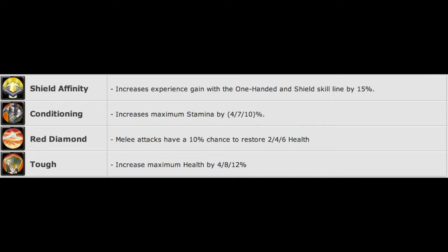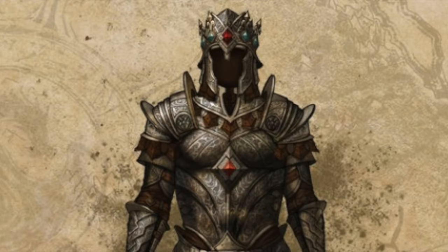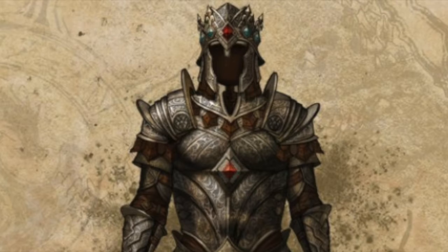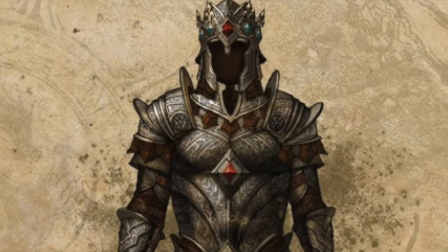The Imperial skill tree and passives include Shield Affinity, which gives you 15% increased experience with one-handed and shield; Conditioning, which increases maximum stamina by 4, 7, or 10% over 3 skill points; Red Diamond, where melee attacks have a 10% chance to restore 2, 4, or 6 health, also taking 3 skill points to max out; and Tough, which increases maximum health by 4, 8, and 12%.